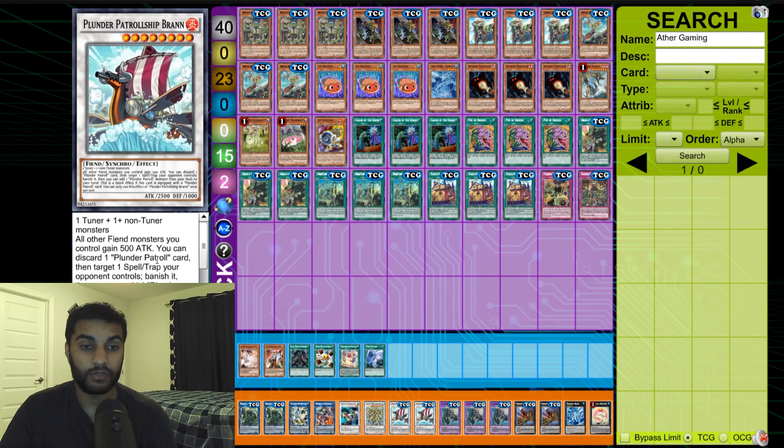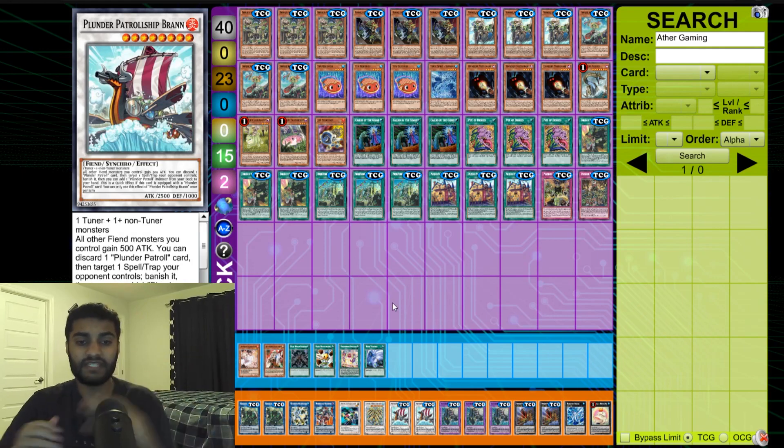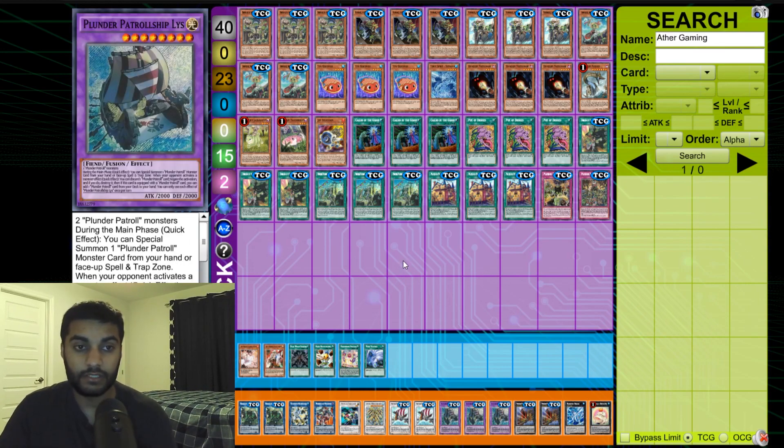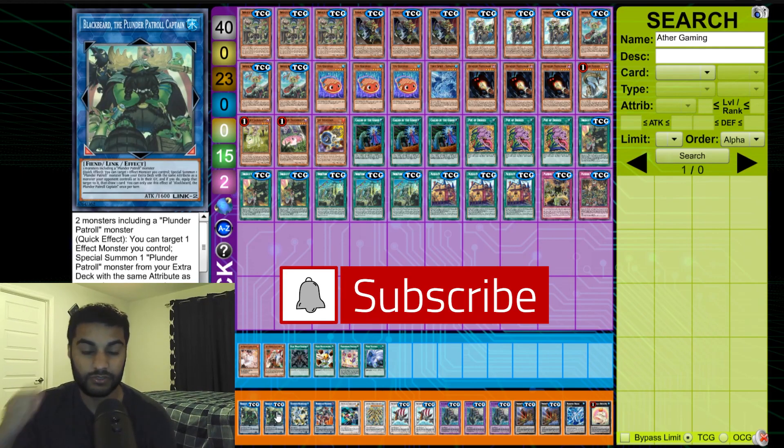For Plunder Patrol extra deck monsters: Plunder Patrol Brand — target one spell/trap your opponent controls and banish it, then add one Plunder Patrol card from your deck to hand. It's a quick effect if a Plunder Patrol card is equipped to it, making it like a quick-effect Tornado Dragon. Plunder Patrol Shiplist is the negate — during the main phase you can pass on one Plunder Patrol monster from your hand to the spell/trap zone; when your opponent activates a monster effect, quick effect discard one Plunder Patrol card to negate and destroy it, then add one card from your deck to hand if this card has an equipped Plunder Patrol card. So you discard, negate, search, summon Brand, discard, banish — it all chains off Blackbeard drawing into cards.